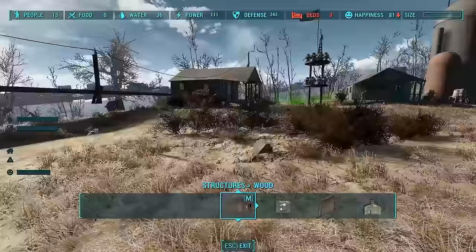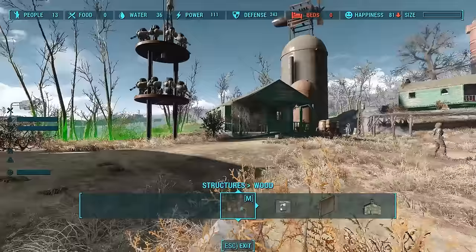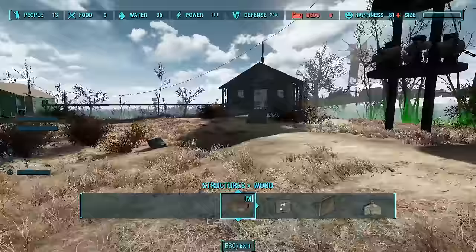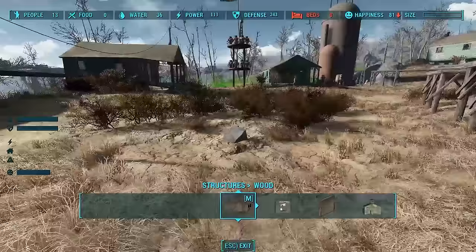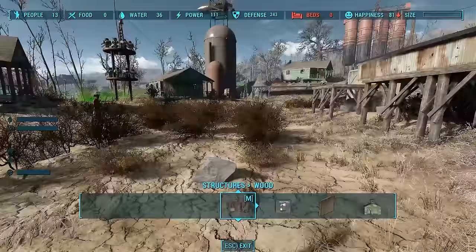Here we are in the Sunshine Tidings Co-op. I set this settlement up in preparation for this mod to show off how some of the features work. I've got 13 settlers but absolutely no food and no beds — we're going to take care of that with this mod. I have plenty of defense: 243 defense, plenty of power, and plenty of water. I've set up scaffolding to plot out exactly where the residential sections, agricultural sections, and centers of trade will be.